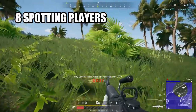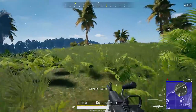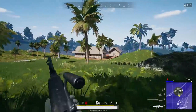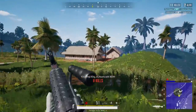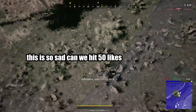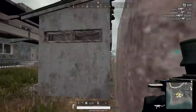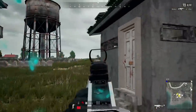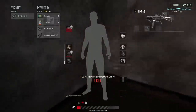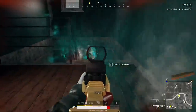Coming in at number eight is spotting players. The practical thing you can work on is knowing where to look. Finding players faster isn't about covering your entire screen — it's about looking in very specific locations where players are likely to be. A really effective way I found to get better was going into theater mode after every match and seeing where everybody was at any given time. It really helped put into perspective how other players play and where they're likely to be, making their movements and decisions a little more predictable — which is half the battle of spotting players.